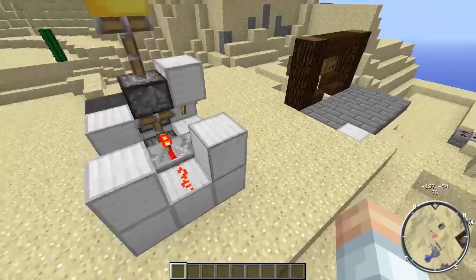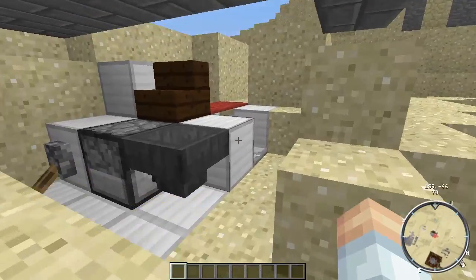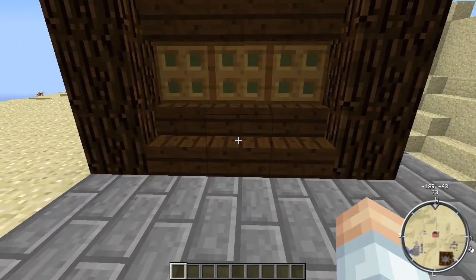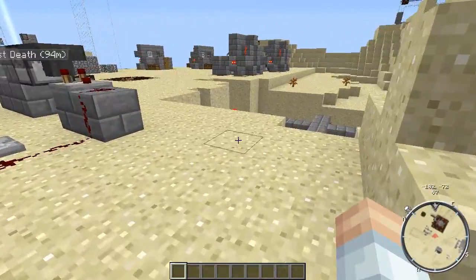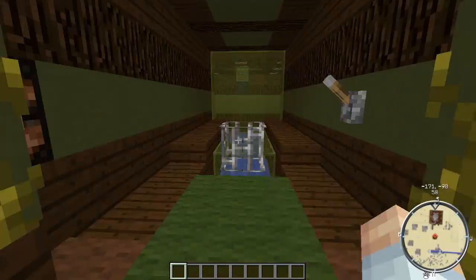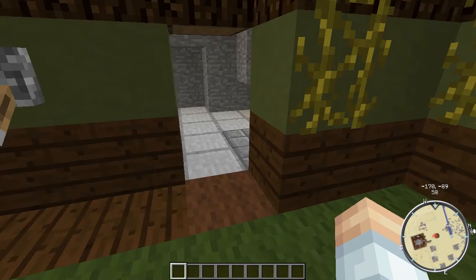That's broken. There's a double piston extender, there's another one. And this is the design I used in my base on the multiplayer server to get behind certain things. That's the door right there, the stair block. Over here we've got a spider XP farm, spider grinder. And this might seem familiar to you — yeah, there we go.